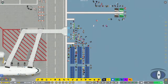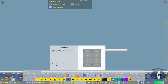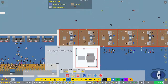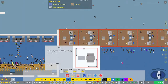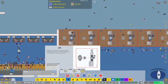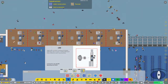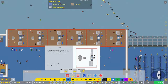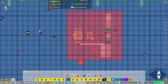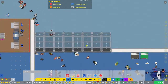The security section is next. You have secure and international zones. There are three different kinds of security checkpoints: the small one which is basically just a metal detector, the medium one which has a metal detector and a scanner, and the large one which has a larger 360-degree scanner like the newer ones found in real airports.